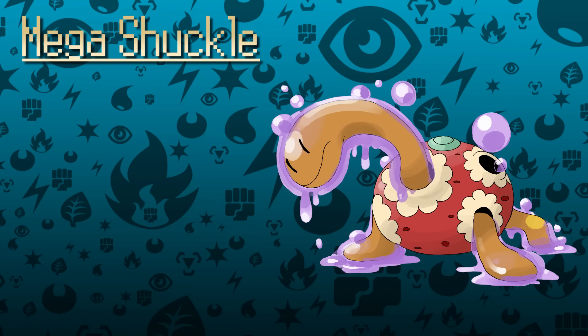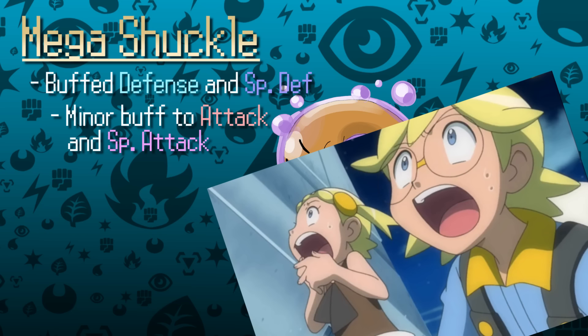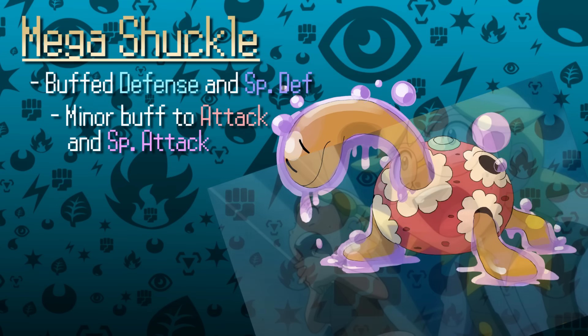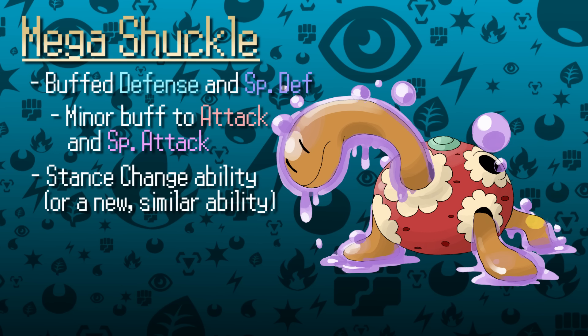I think it would be hilarious to see Mega Shuckle get even more Defense and Special Defense with minor increases in Attack and Special Attack — and for more added hilarity, giving it Solid Rock would make it even more difficult to knock out. But in all seriousness, I think giving Shuckle the Aegislash treatment would actually be super interesting. Shuckle is currently only ever seen with gimmick strategies. Giving it the ability to switch between its immense defenses and an offensive form would make it a major threat — able to dish out a lot of damage while being incredibly difficult to knock out if managed properly.